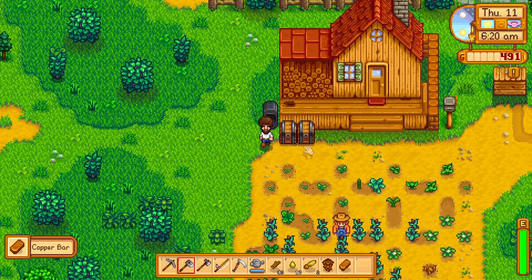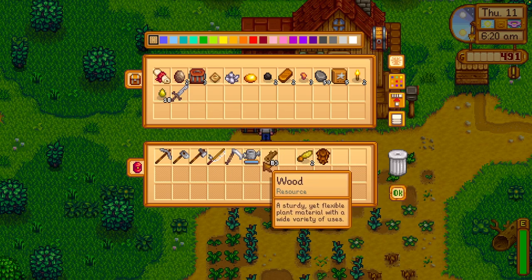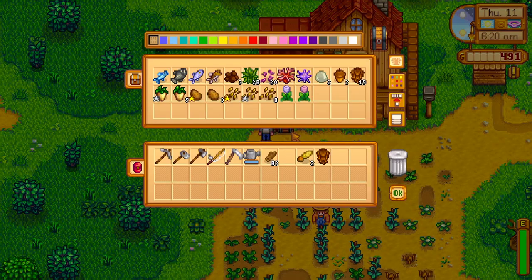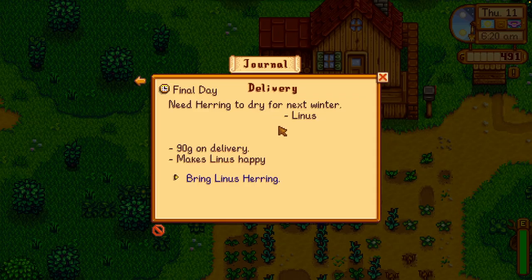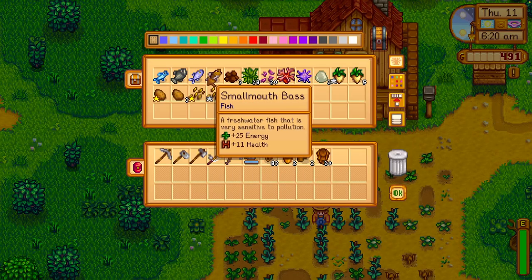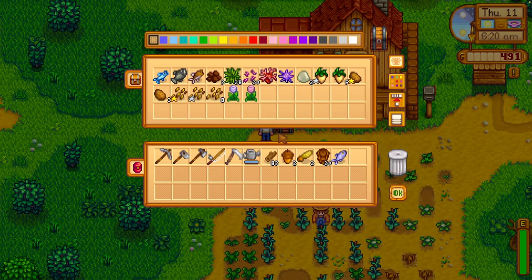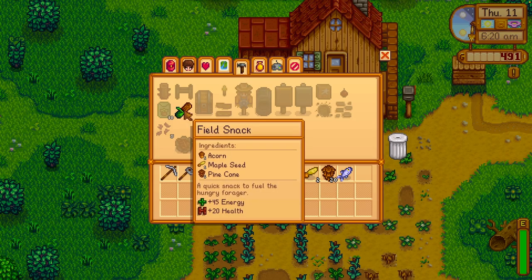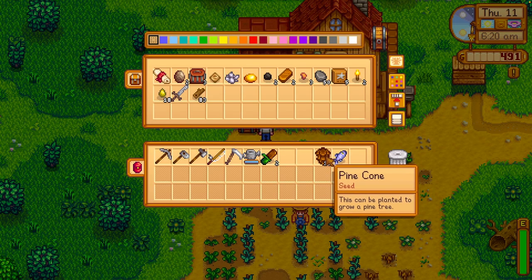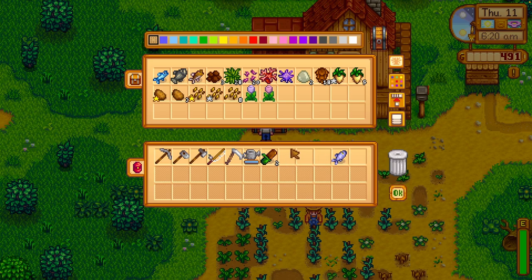Let's see — a couple more cobra bar there. Should sap go in here? That's a tough one. I can make a couple more field snacks. I did have a herring — I can still bring a herring to Linus. Linus is going to be my best friend. Let's make some field snacks and give that to Linus.